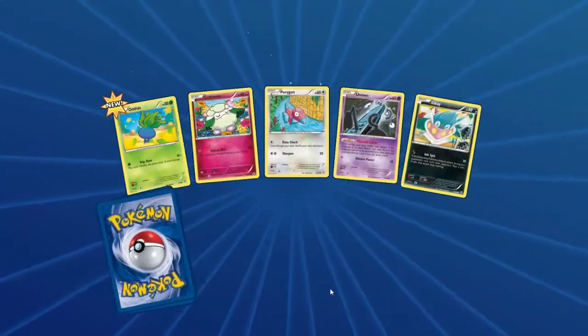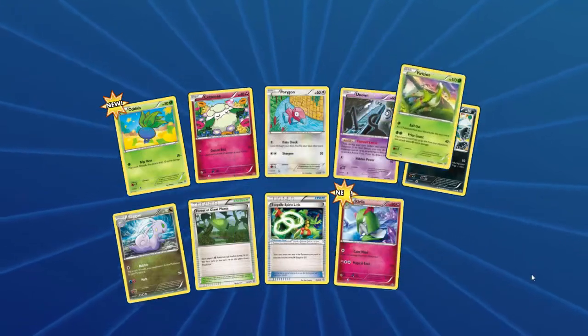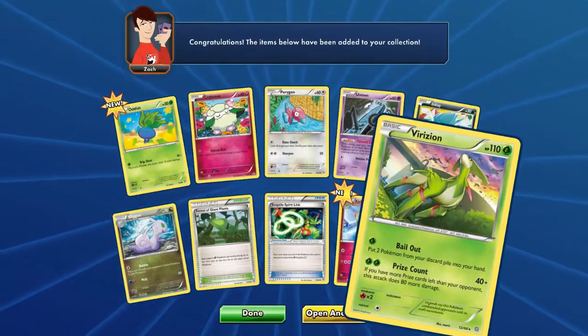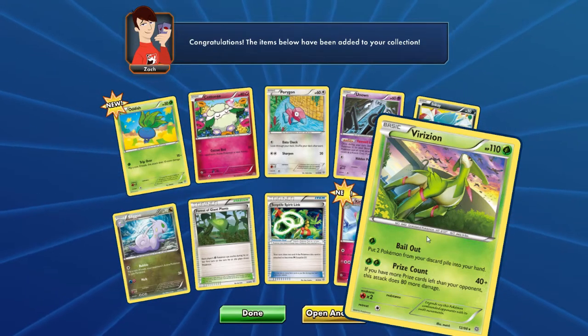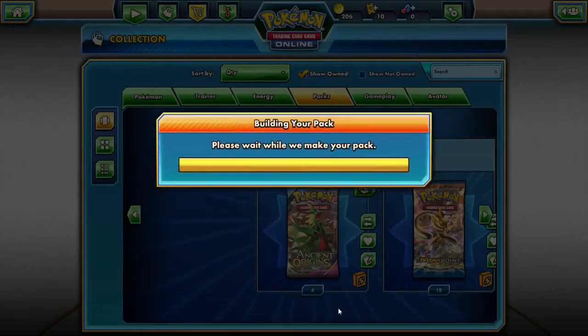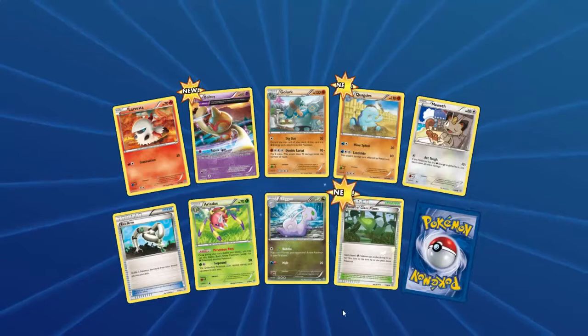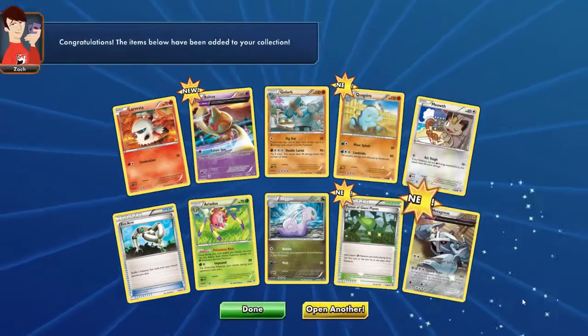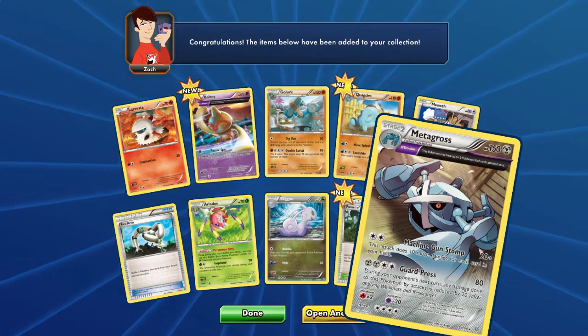Alright, next pack — another Forest of Giant Plants, Sceptile Spirit Link, and Froslass! That's a holo, you can kind of tell. Cool. Next pack — making some progress, very nice. Eco Arm, Forest, and a Metagross Ancient Trait. I do like this card — I wish it was a holo, that would be real nice, but still a nice card for sure.